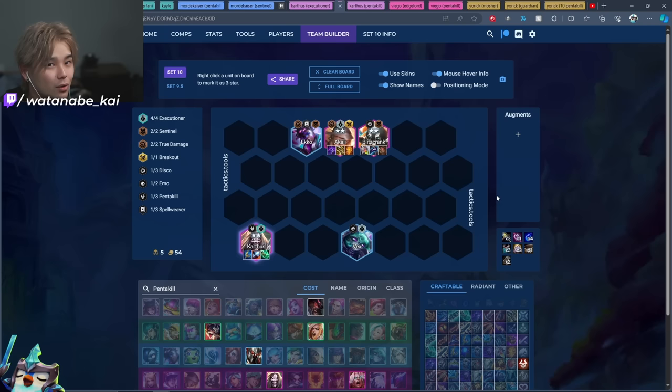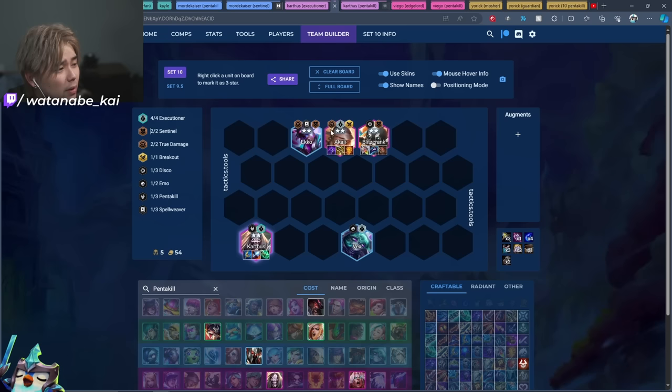Sniper's Focus with Karthus's Requiem is absolutely busted. If the enemy carry is nine hexes away, that's 9% bonus damage per hex, equaling roughly 72% bonus damage — it's an abomination. If you ever have a portal that gives an artifact or grab Portable Forge and find Sniper's Focus, you could hard-force Karthus and it could work out. With the new quality changes this line is more viable — let me know if you're having success with it.